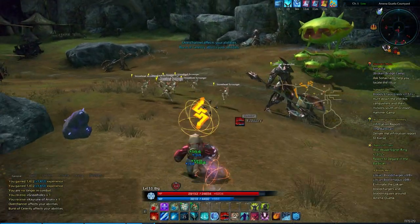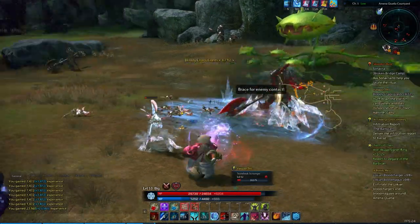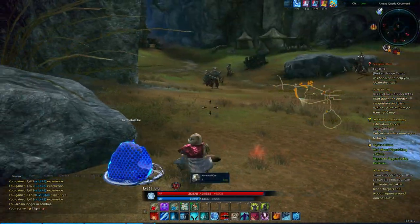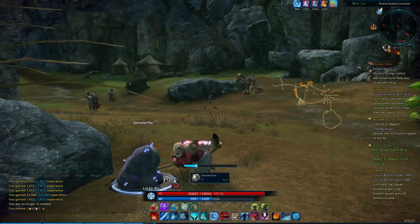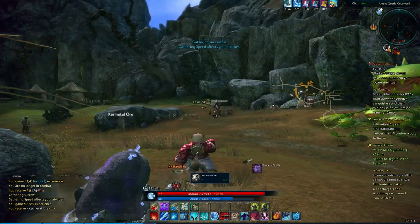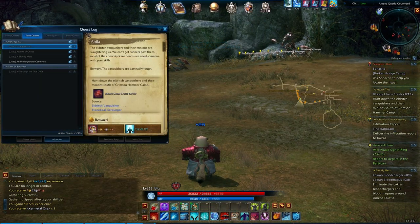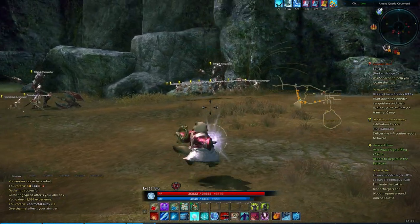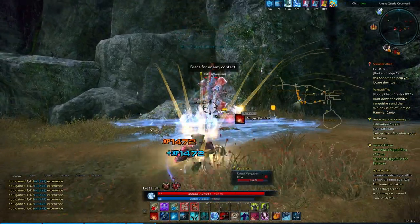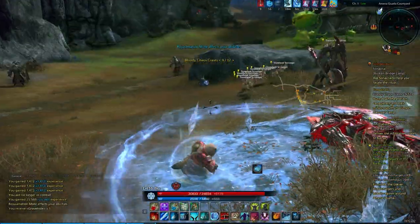I think it's good XP. I'm trying to remember what our level was when we came to this area. I know we've gained at least one level here, maybe two. On our map now is the distribution area for the guys we're currently fighting — I had the other map up from our previous quest, which is why it showed up differently.